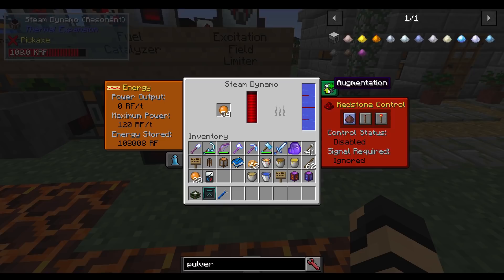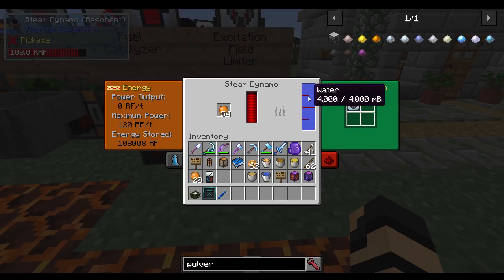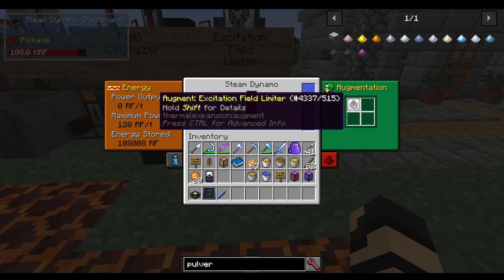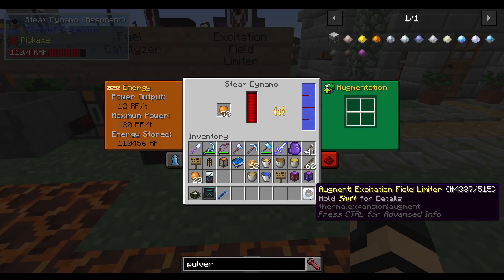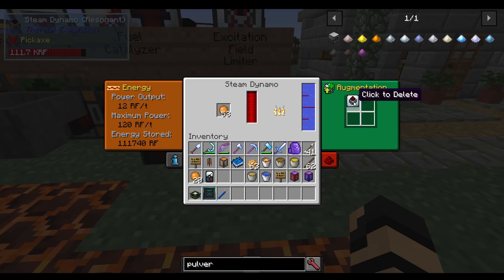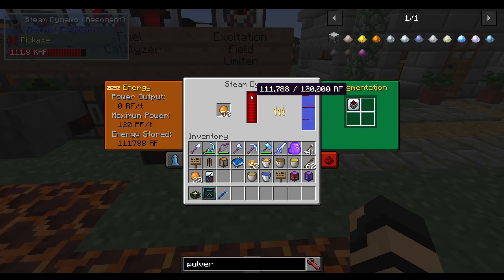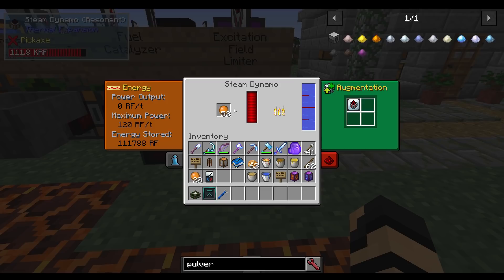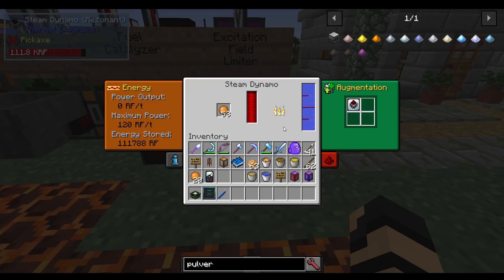If I grab this excitation field limiter, you notice it's stopped at the top — there's something in here it can burn up, it has liquid. Without the augment it should constantly keep burning these even if energy is not needed. If I pull that out, it will start burning more rosin and eventually fill up, burning through the entire stack. If I put this in here, it will stop that — it will pause and over time stop at about the 90% area. It helps prevent wasted product going into your dynamos.